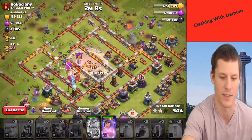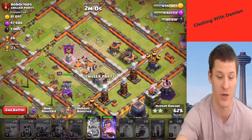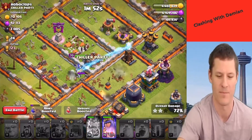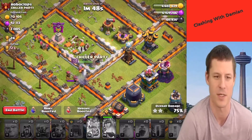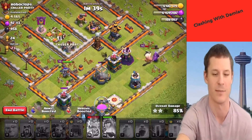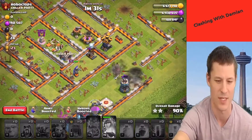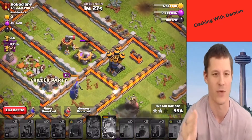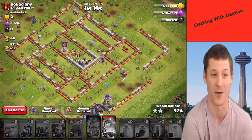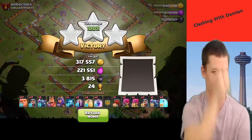Sweet! We got the queen ability and that's about it. That's a solid two star - and we had a PEKKA just trucking because of that rage spell. He's like 'I got this, I'll take this inferno tower out.' PEKKA, you go! You helped take out the town hall and took out the inferno tower and kept on going. Queen, get that dark elixir - good job! Wow, this is actually really close to a three star. Hold on queen - come on! That's a three star! PEKKA for the win!